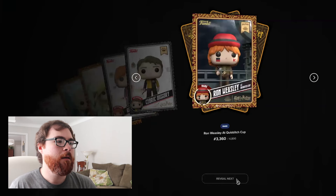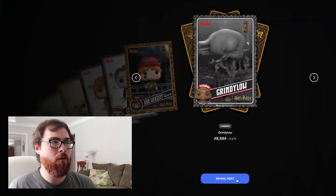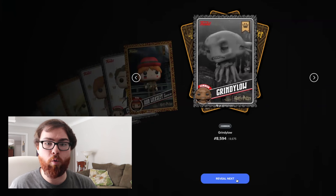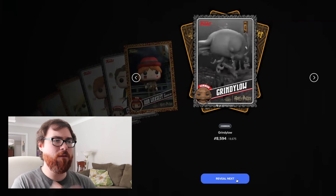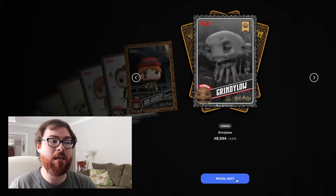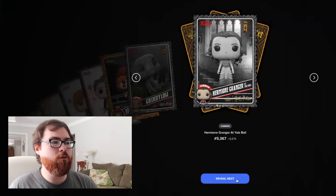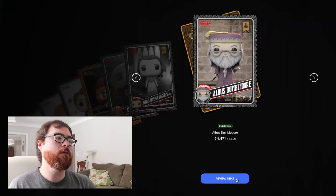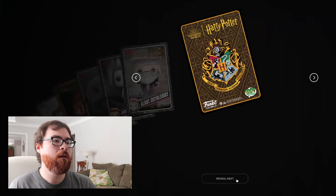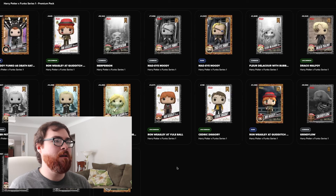An uncommon Cedric Diggory — at least this one's different. A rare Ron Weasley at Quidditch Cup, a common Grindylow — I don't think we've ever had a Grindylow Funko Pop by itself. I believe the Grindylow is part of that Harry Potter pop that is the grail, which would be insane to pull. A common Hermione Granger at the Yule Ball, an uncommon Albus Dumbledore, and the final card of the pack: a rare Viktor Krum with Shark Head. This pack may be the worst we've opened of the six so far.